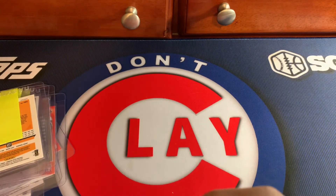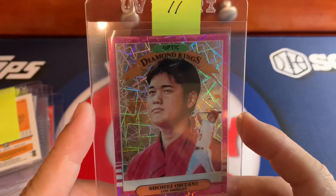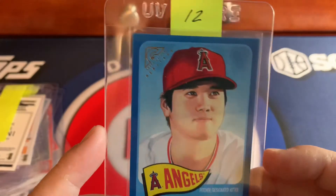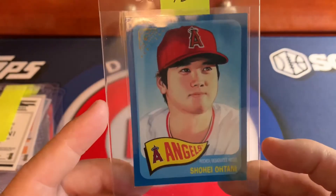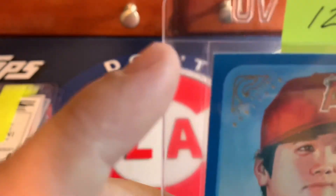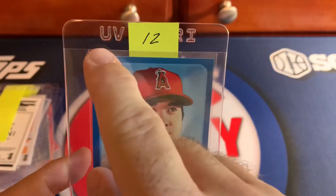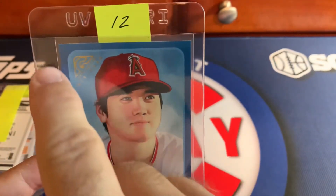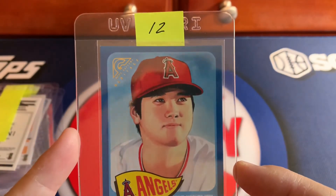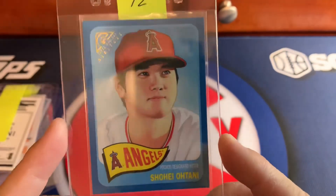Now this one is actually centered quite well — it's probably going to get a 10. Then my final one: centered really well, left to right maybe 55/45, but that won't keep it from a 10. The only thing that might knock it down is these little white edges. On color parallels like this they show up more than they would on a white-bordered card, so that'll probably knock it down to a 9.5.